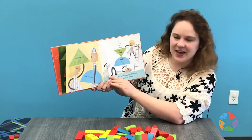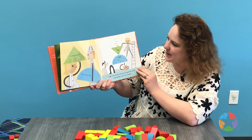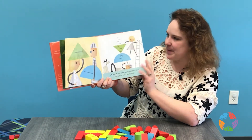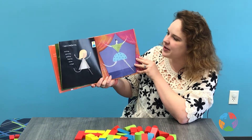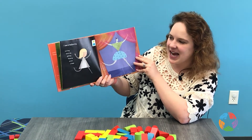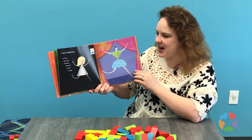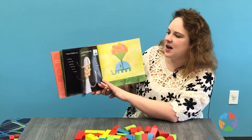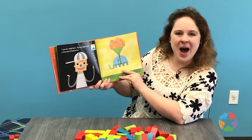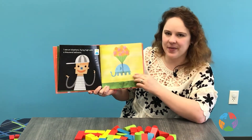I have a triangle and I have a semicircle. It looks like they're building something fun. Let's put our shapes together and see what we can make. With our semicircle and our triangle, I see a ballerina twirling, spinning, gliding, floating across a stage — semicircle here and triangle on top. I see an elephant flying high with a thousand balloons, up, up, up and away. Our semicircle makes the elephant and our triangle makes the balloons.